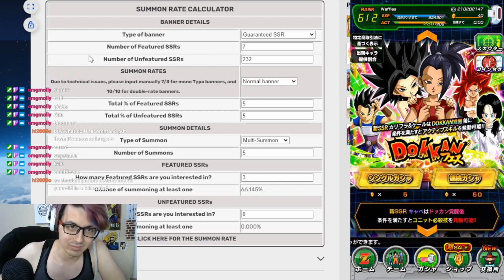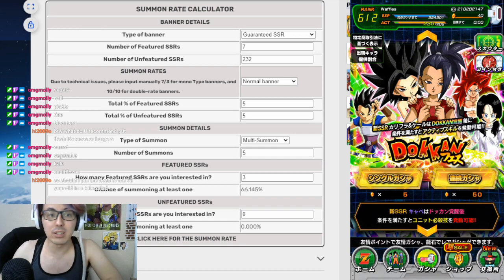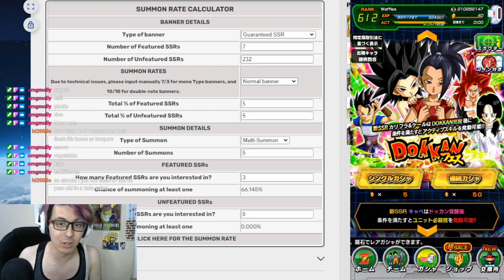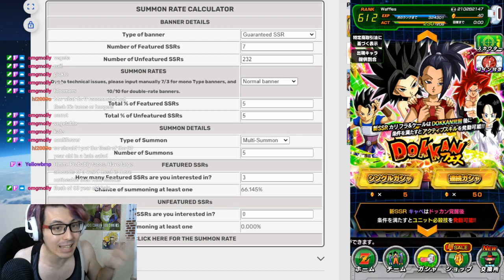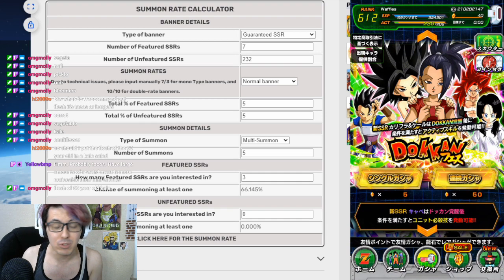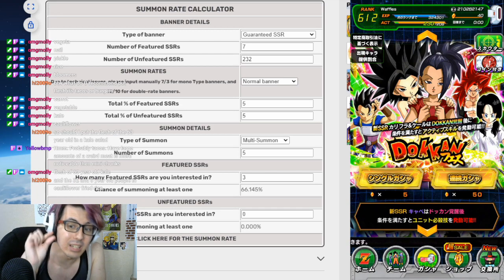It's a good banner, but it kind of depends on how much you saved during the 350 million download celebration, because right now we are earning a lot of stones and we earned a lot of stones over this past month. If you were doing your Boma celebration every day, you're getting 10 stones every day. Now it's 30 stones every day. You're going to earn a lot of your stones back if you summon a little bit on this banner.